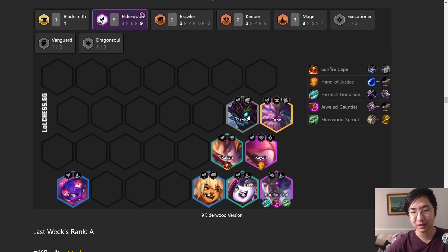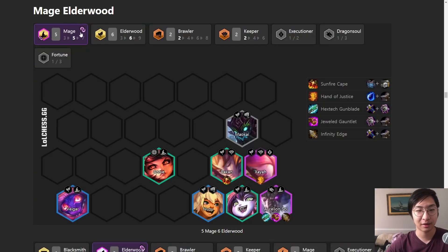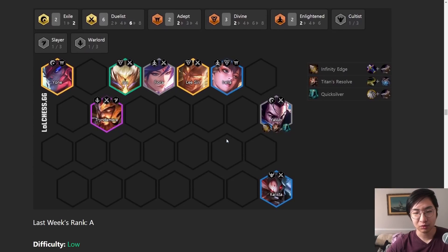B tier - Mage Elderwood took a huge hit. Nine Elderwood got a big nerf, six Elderwood got nerfed also. A lot of this comp's power came from playing random units in the Elderwood synergy to buff up the comp, but that's just not possible anymore because the buff isn't that strong. It's still good if you get nine Elderwood or great Archangel's items, or get an Aurelion Sol two-star on the roll down. But it's not auto top four like it was last patch - you still have to work for it now.